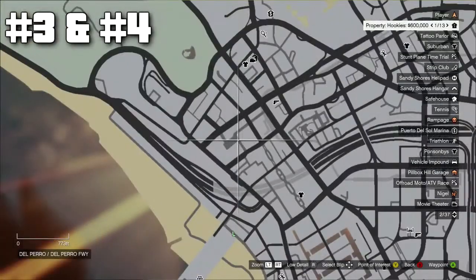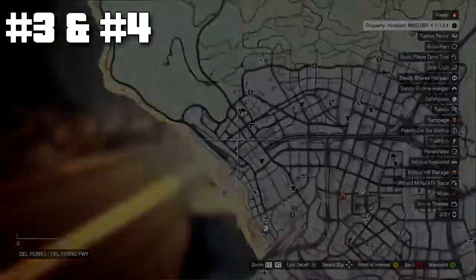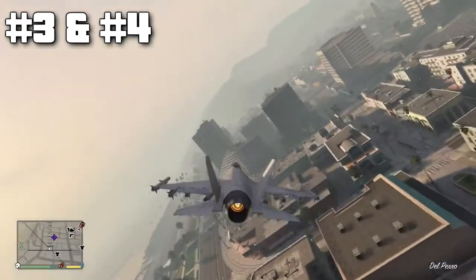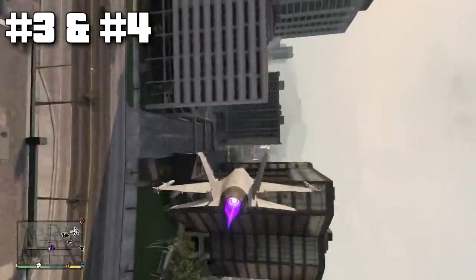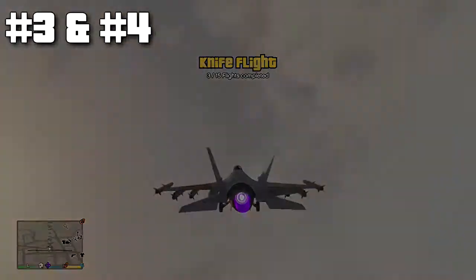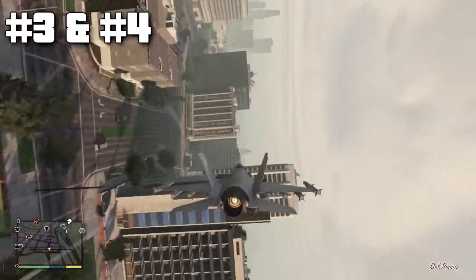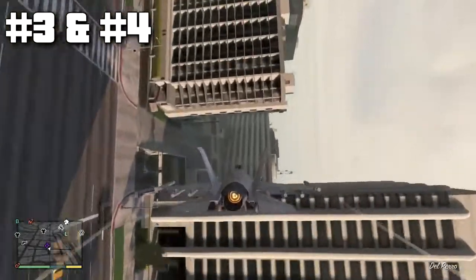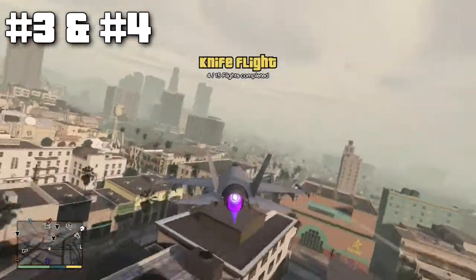For numbers three and four, they're in the same location with three buildings. They're not necessarily tall, pretty smallish. For the first one you want to be going south to north — just tilt like that and through, just don't panic. Then for this one you want to be doing north to south. You want to be holding RB to put yourself back up using the rudders.